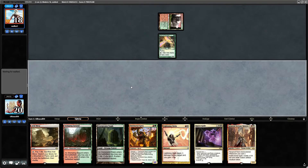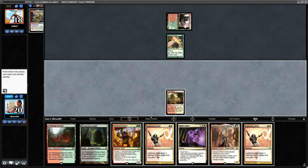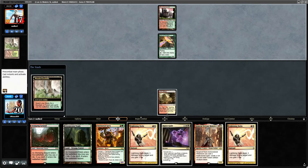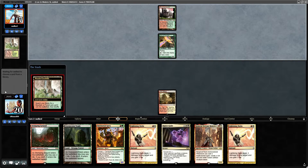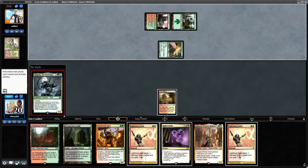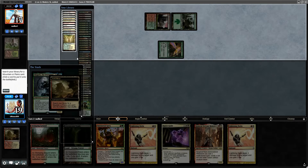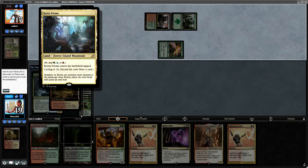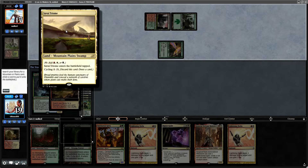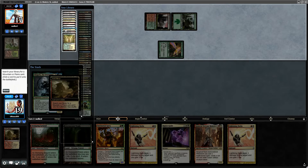Arbor Elf into Birds makes me concerned. We can't bolt the Birds so we'll just pass. This is probably a Ponza list maybe. We don't have the Jeskai land so we have to get this one instead. I don't think we can make it a 4/4.